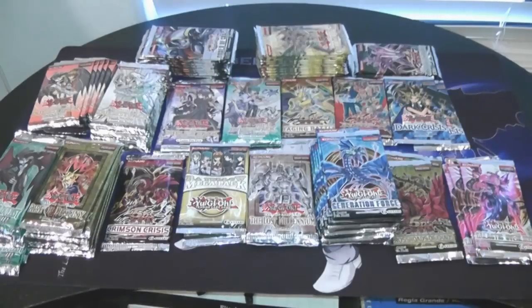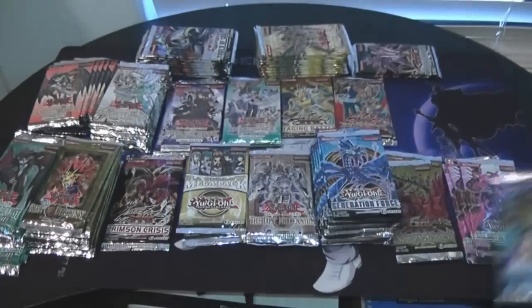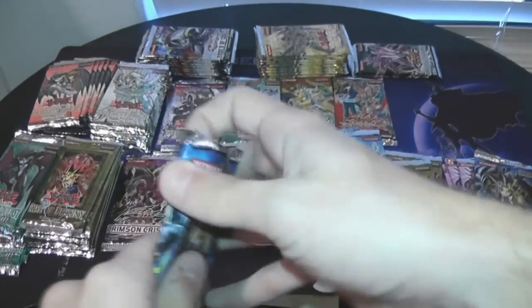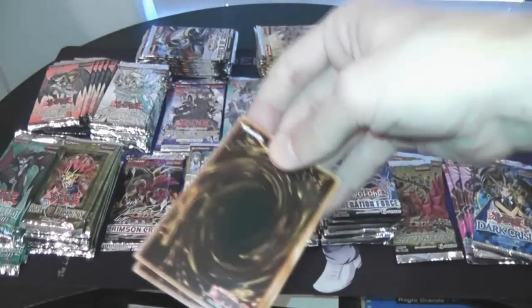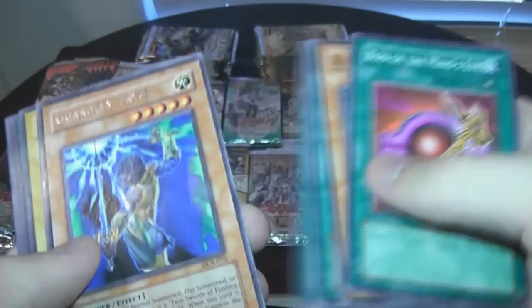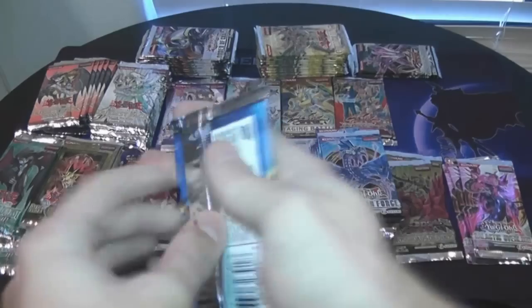It's like Christmas today for me. Can't wait to get started on these openings. Which one to open first is the question — let's go with Dark Crisis. I think it's the oldest pack here, we got two of them right here. Hopefully the quality looks amazing for you guys. I try to make it a lot brighter because sometimes it seems really dark. Everything's in English, there's a few first editions. I'm not going to be able to say every common's name, but I will say the rares and stuff. Guardian Trice.